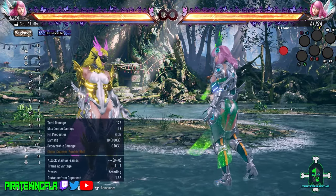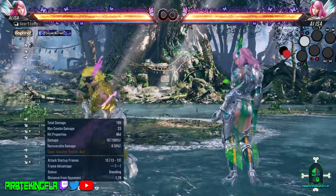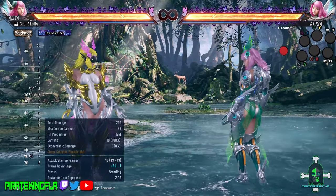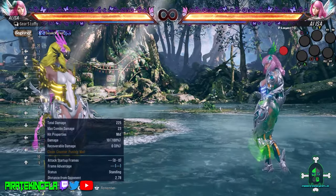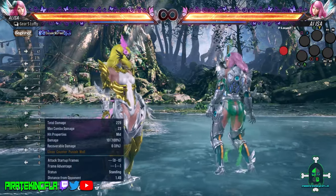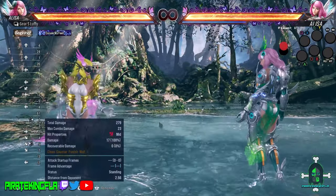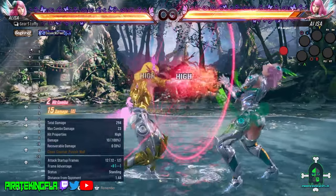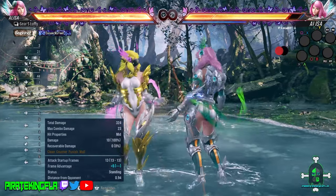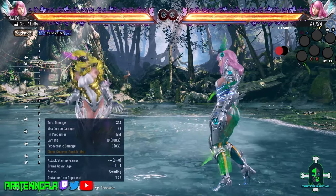On top of that, she has down forward 1. If you know me, I'm always a big fan of traditional down forward 1 mid checks, and the same goes for Elisa. However, the true power of this move lies in the follow-up, which is down forward 1-4. The reason why is because if you pressure your opponent and condition them to push a button after the initial down forward 1, you can actually follow it up with the 4 for a counter hit.